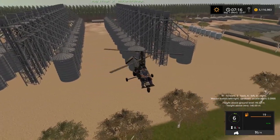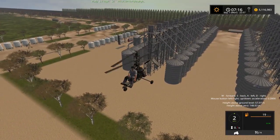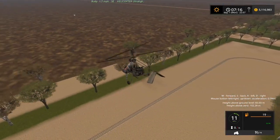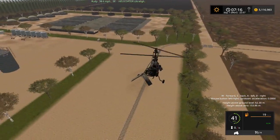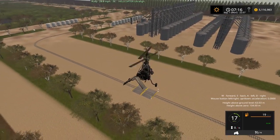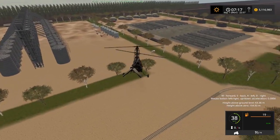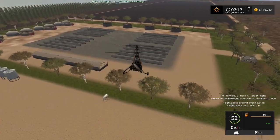So this is the cattle farm - the little cattle farm. Everything is really big. As you can see, there's lots of storage on each of the farms. And there's the BGA plant over here, and it's a pretty good size as well.